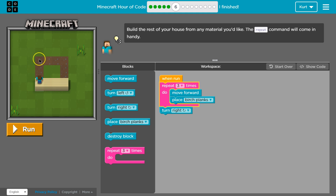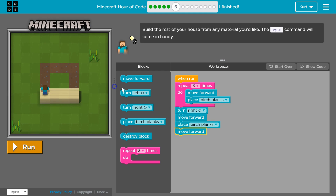We then turn right, and how many times do we want to move? After we turn right, we'd want to move forward one, place a birch plank, move forward one. This is our code that we can use — the game area and workspace. Move forward, place a plank, move forward, place a plank, and move forward. Let's test this.